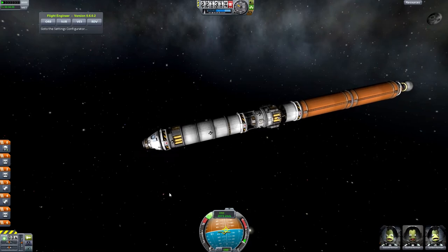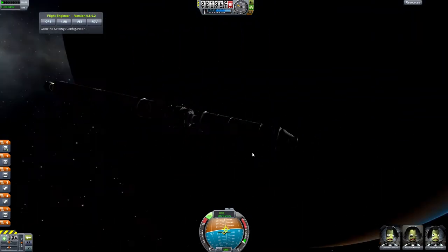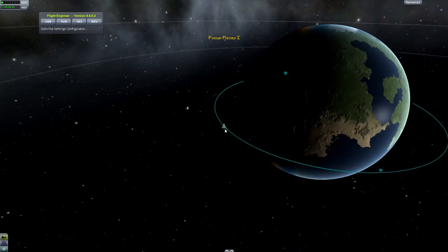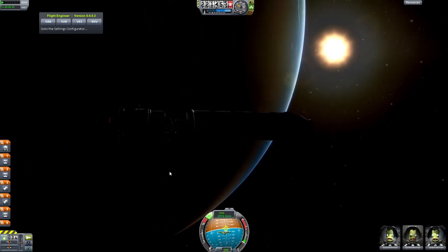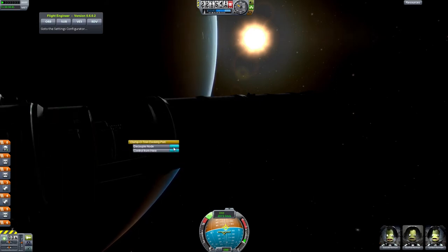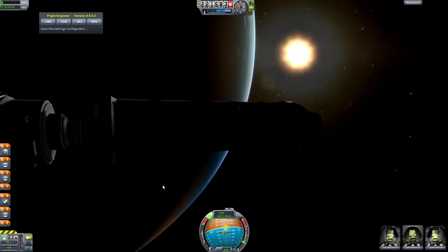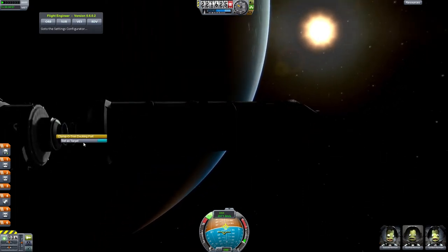And now, switching on RCS, I'm going to drift away from it a little bit. We'll leave this one behind. Let's just see how much I altered the orbit - very little, good. Now here comes the tricky part. I need to decouple this one. I don't need to decouple that one, I need to uncouple this one. Perfect. And now we are going to just very, very slightly get apart from this one.